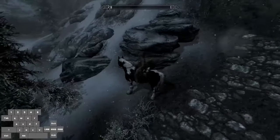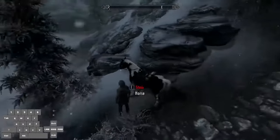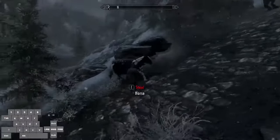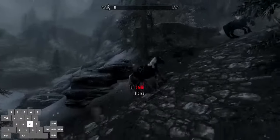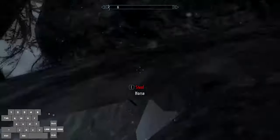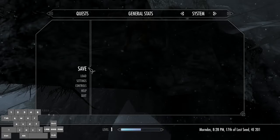Step one is to be in third person, then stand next to your horse, press E to mount it, and then spam jump to interrupt the mounting animation. And that will cause your character to slide along the ground like that.